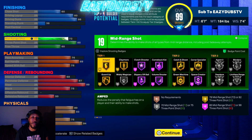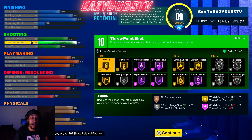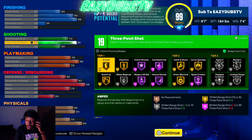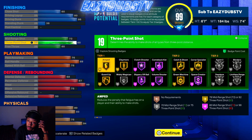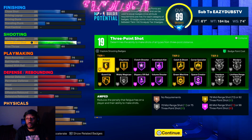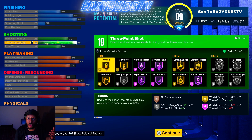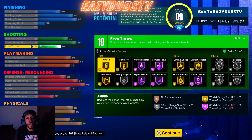For shooting, the reason you have a 72 mid-range is just so you can get an extra shooting badge. 85 is gonna be good enough because you're gonna be able to shoot consistently — that green window is gonna be big enough — and you're gonna get Silver Limitless Range, where you can pull consistently from the hash. 60 free throw — I've been experimenting with it and it's actually the perfect amount to hit free throws consistently in rec.